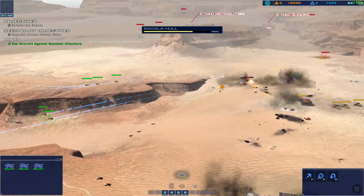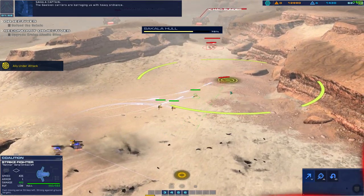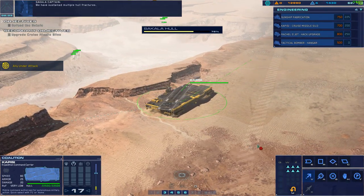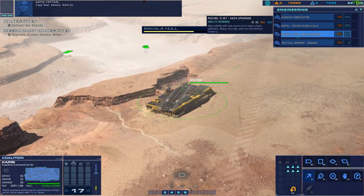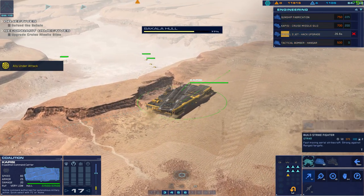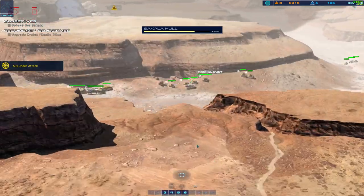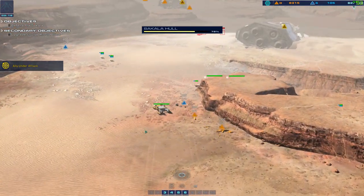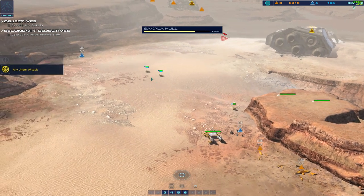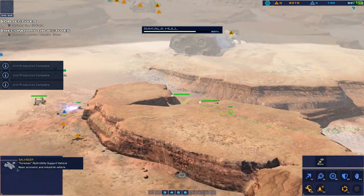They've got a battle cruiser at the front tanking right now, and if you arrive quickly with support frigates you can actually repair it and keep it alive. It's the only proper battle cruiser on this side — you can't build your own in this mission yet. What you can do is capture their cruisers, which is something I'm always trying to do. You have one unit that can steal their ships — Rachel — and she has a hacking ability. You have to upgrade her so she can capture cruisers, which takes 30 seconds. And I'm spamming strike craft and bombers — you can have five wings of strike craft and three bombers, so that's eight different sorties being cycled.